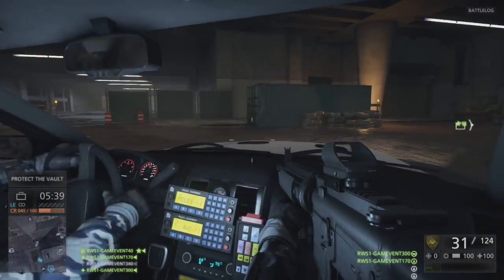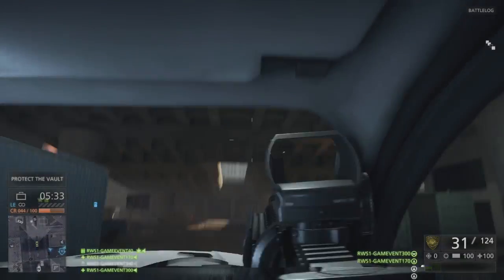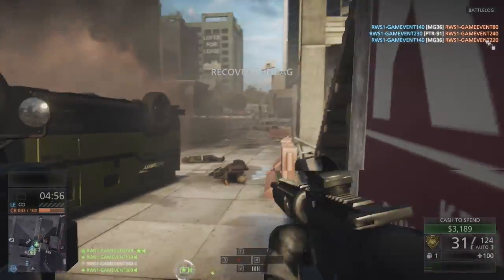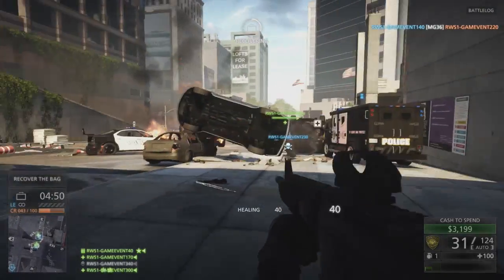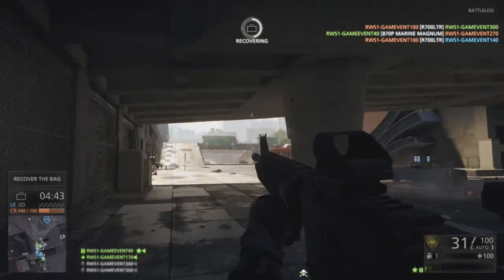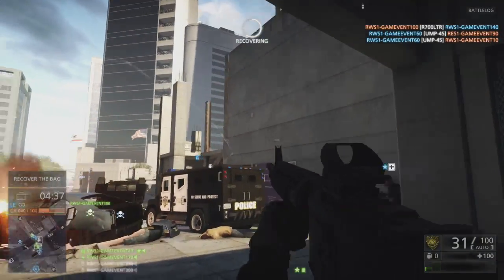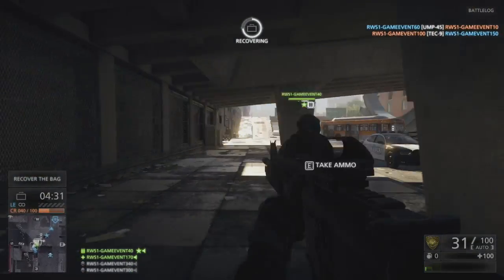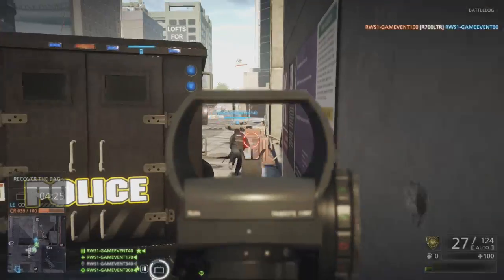The main objective of Heist is there are two bags that have to be dropped off at two different locations. You can drive shotgun as a police officer with all your cool stuff in the middle of your dashboard, or you can spawn at the mobile command unit. Hopefully a car doesn't fall on you, which is a really bad day at the office. Right now we are defending the bag that is literally by our mobile command unit, which is quite useful to spawn at. Our job is to recover the bags and hold off the criminal force.